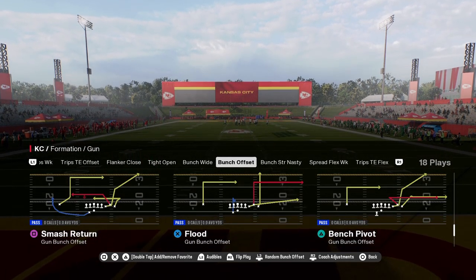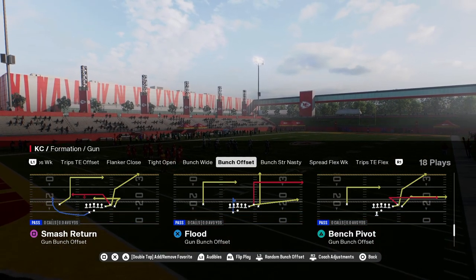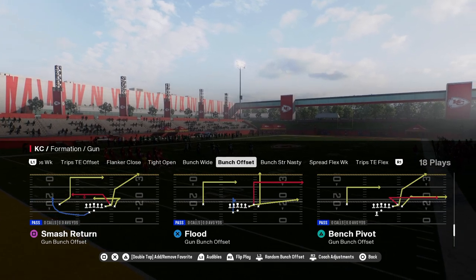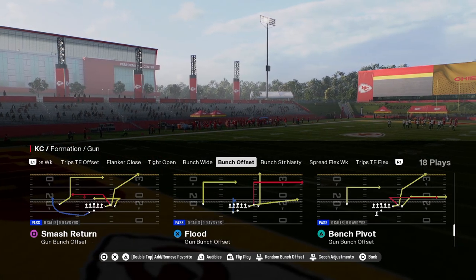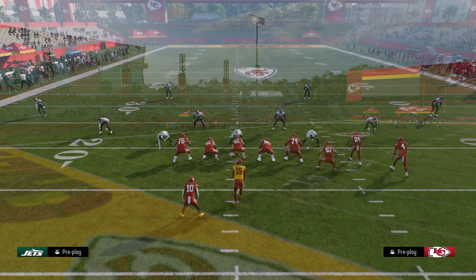We're going to go with Smash Return out of the bunch offset. This is in the Colts playbook. If you want to get my entire Colts offensive e-book, it is available in our school community at school.com/Cody Ballard. The link to sign up is in the description below. By being a member, you get access to all of our college football and Madden offensive and defensive e-books.